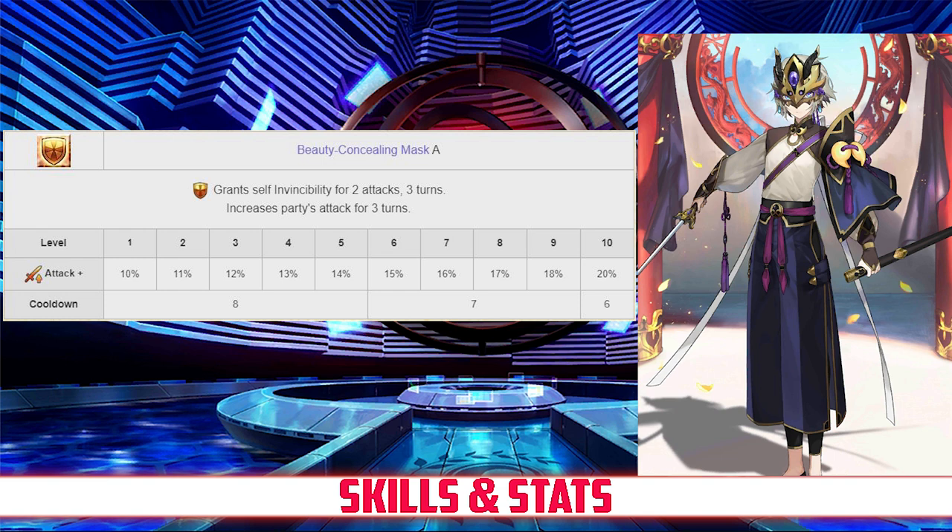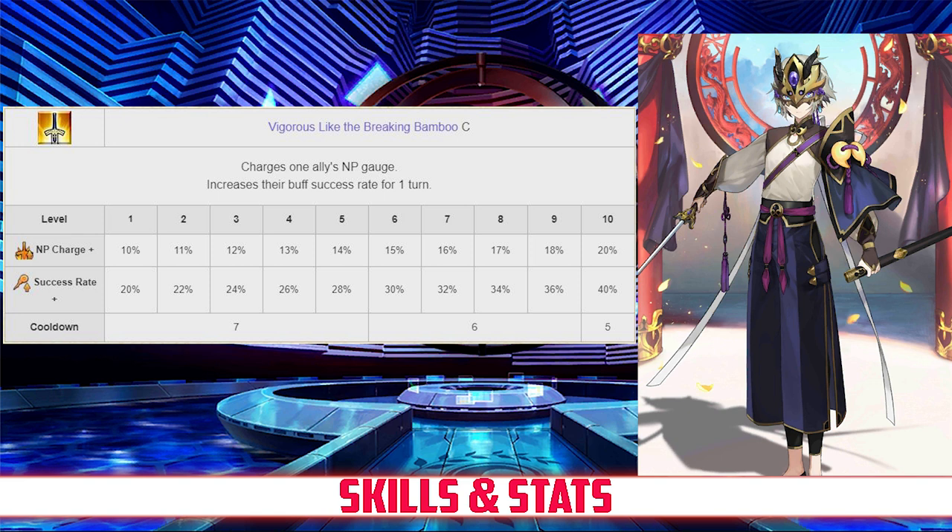His second skill is Vigorous Like the Breaking Bamboo, rank C. This charges an ally's NP gauge between 10 to 20%, and also increases their buff success rate for 1 turn between 20 and 40%, both depending on level.